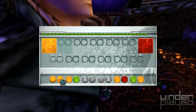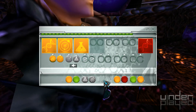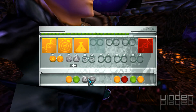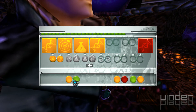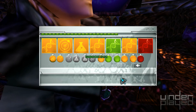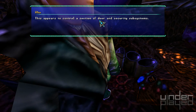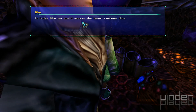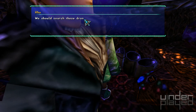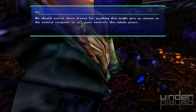Alright, so we're gonna get that to that. That first. And then that to that. And that to that. Yellow to green. Green to yellow. Yellow to red. Bam! This appears to control the section of door and security subsystems. It looks like we could access the inner sanctum through this computer, but we need the component pieces to activate it. We should search these drones for anything that might give us access to the central computer, or whatever controls this whole place.